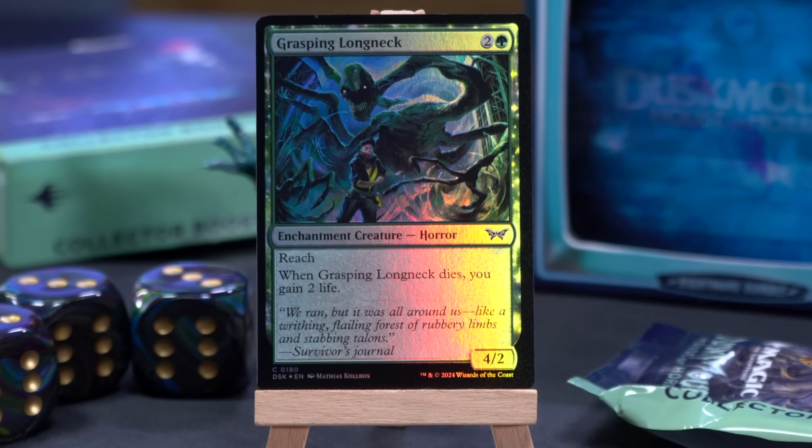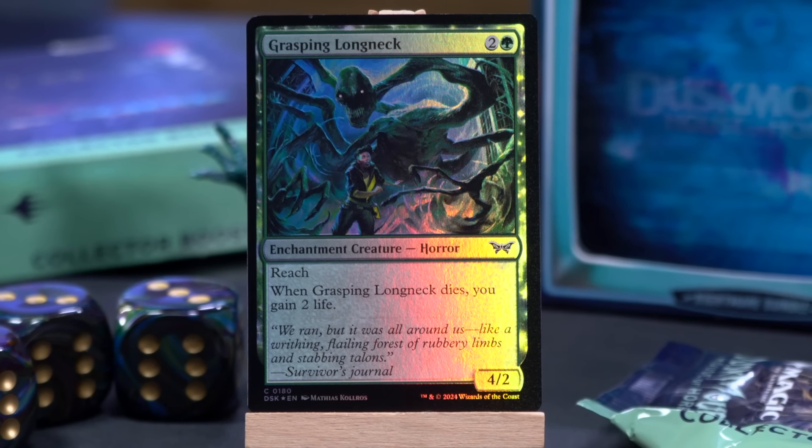Another thing I'm very excited about is the return of enchantment creatures. You're a long-time enchantress player. There's also an aggressive version now called Sanctum Stompy, because of all the bestow creatures and cheap threats. Here's Grasping Long Neck — a three mana 4/2 enchantment creature with reach, and when it dies, gain two life. There's also a new mechanic that is basically more constellation, with a bonus if you're playing rooms. And there's a rare cycle of enchantment creatures that when they die, come back as enchantments.